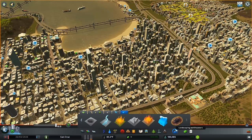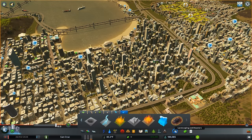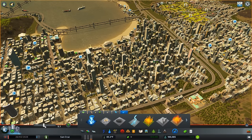So if you want a specific disaster to occur in a specific part of your city, you can go into the Landscaping and Disasters tab, and you'll find them all here on the right-hand side. Something to keep in mind is that naturally these disasters default at 5, but you can move this scale up and down.